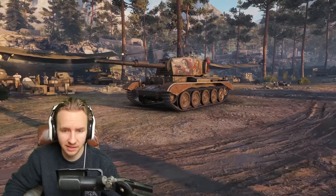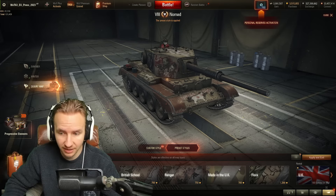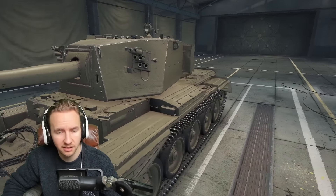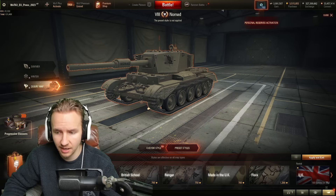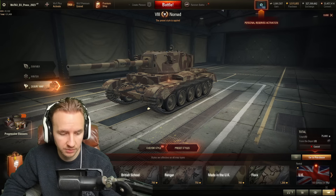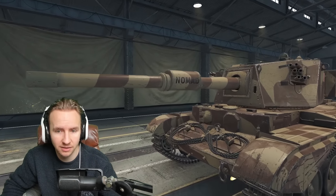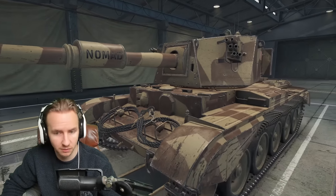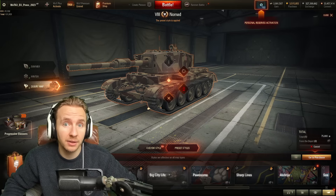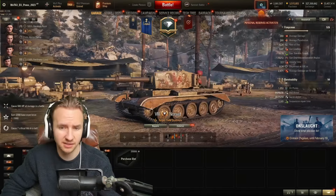You do actually have the option on the Nomad of having it without a style. Without a style, all you're going to get on the front is 'Nomad,' and then it looks identical to a Charioteer. Interestingly, if you put on different paint jobs on this vehicle, the Nomad label remains on the barrel, so you'll have a little bit of difference — but to all intents and purposes, you could make it look exactly like a Charioteer.